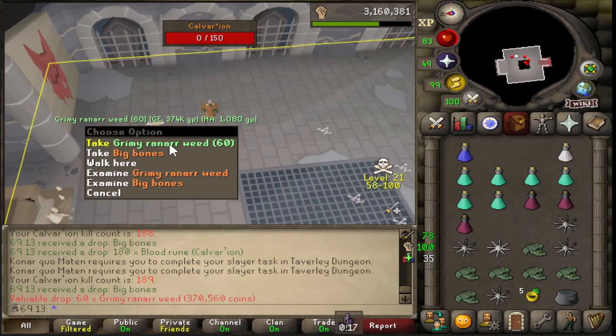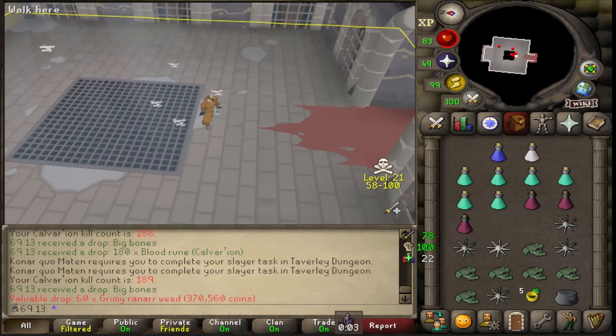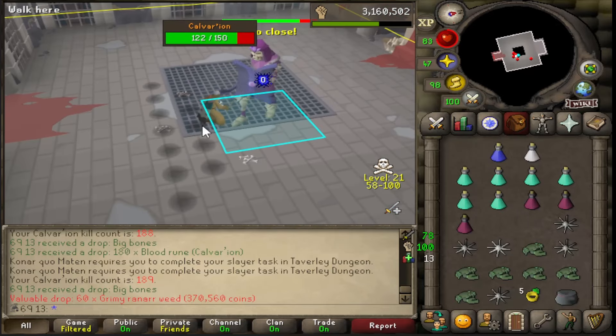Oh, that is a nice drop - that's the first time I've had that. That was very nice. I love how I was just talking about saving prayer and prayer potions after wasting loads of prayer pots, and then I go and get that drop to get them back. That's pretty nice - happy with that.